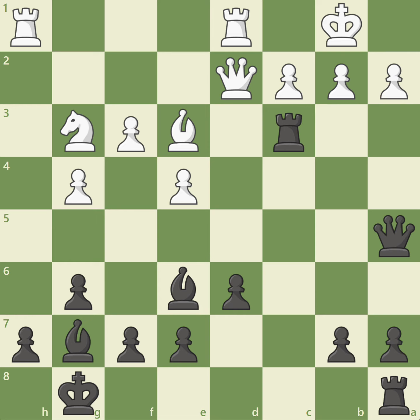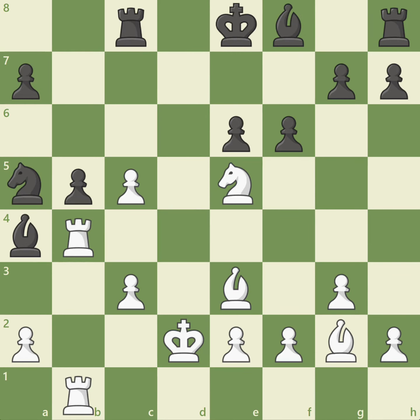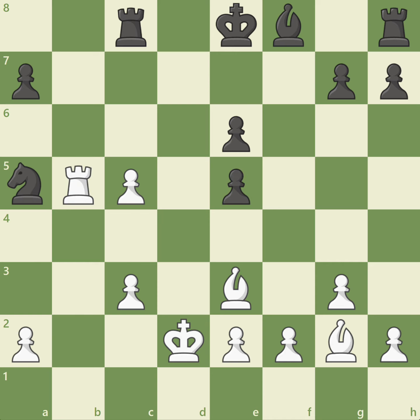Let's take a look at another example of the exchange sacrifice. In this position, Grandmaster Jan Timon just played f6, attacking white's knight. Grandmaster Ulf Andersen, playing the white pieces, ignores this threat and unleashes a powerful positional exchange sacrifice with rook takes b5. After the captures bishop takes b5, rook takes b5, f takes e5, and rook takes a5.